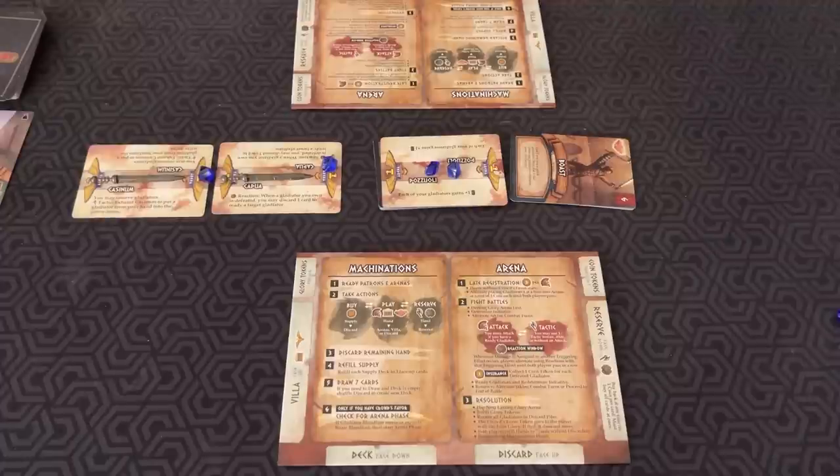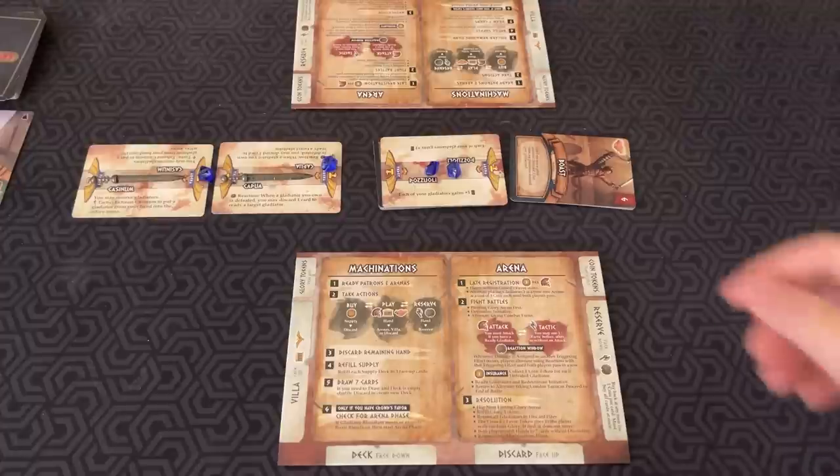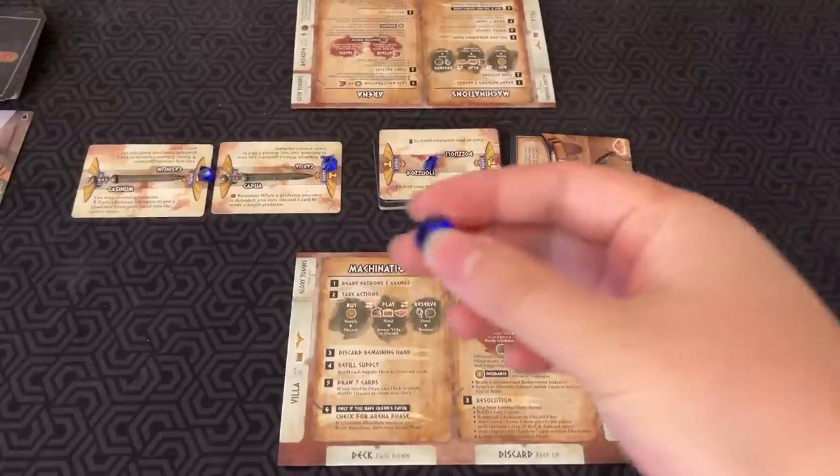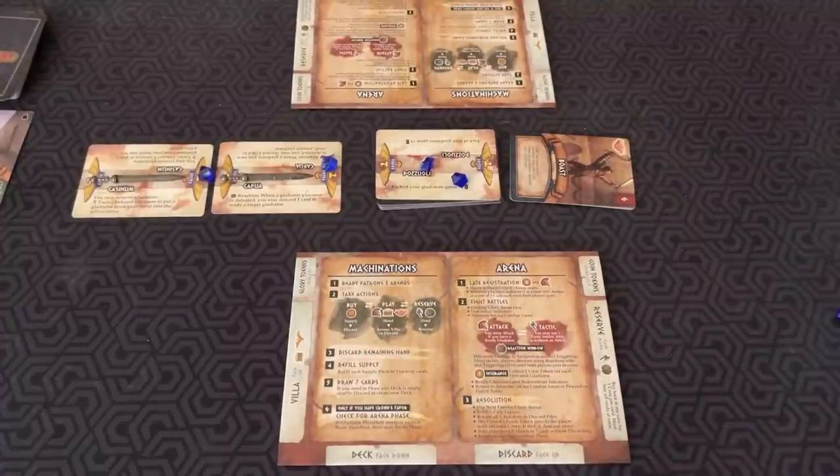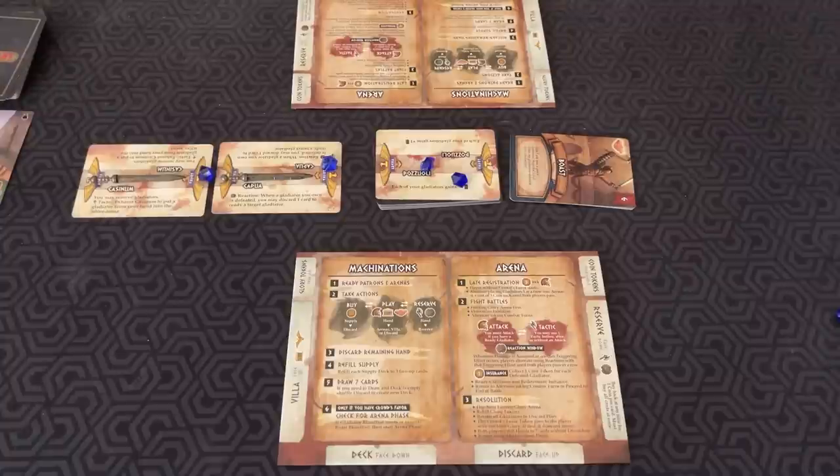For Glory is a gladiatorial combat deck building game for two players. You are trying to gain six glory tokens by winning arena battles. You will build your deck to increase your odds of winning and prepare for combat during the machinations phase, and clash with your opponent's gladiators during the arena phase.